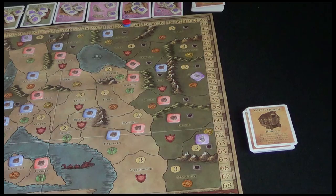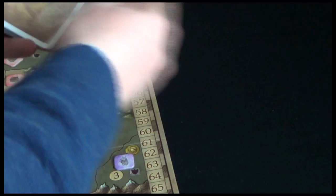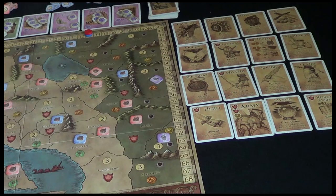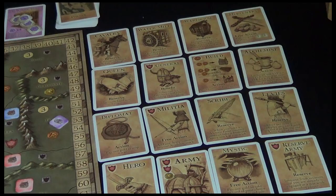The final piece of setup before the fun begins is these improvements. There's a big deck and, again, this is a bit of Dominion inspiration because you're not going to use all of these - we're going to use 16, the rest are out of the game. These are cards that you can build your deck up with, and they're going to be face up and available to claim during the game. You've got things like cavalry, queen, water mill, militia, scribe, a diplomat, mystic. All these different things can be added to your hand. Let's dive into some gameplay now.